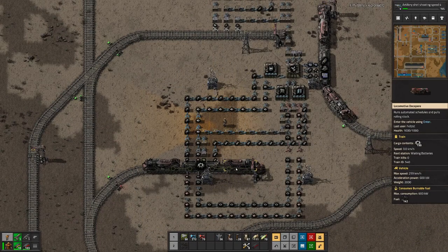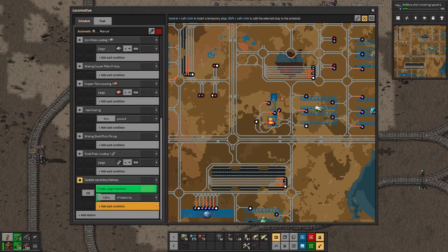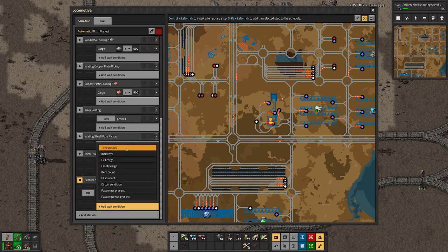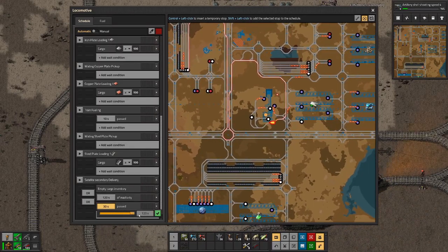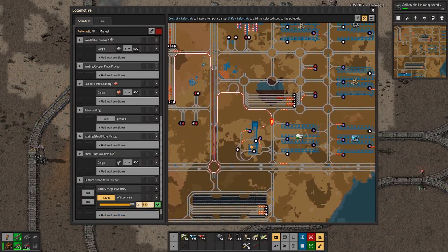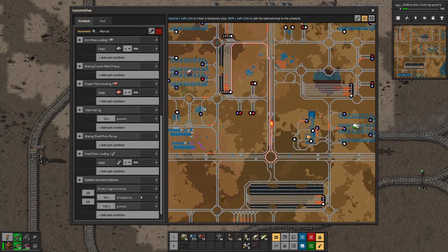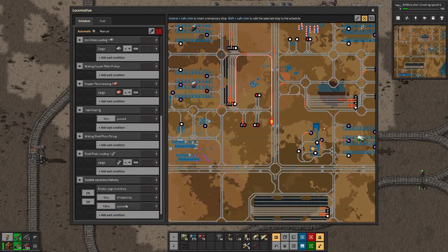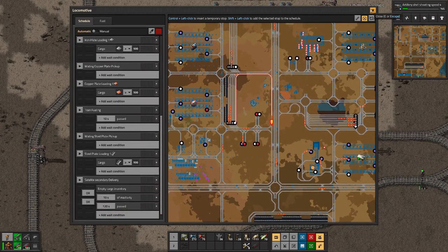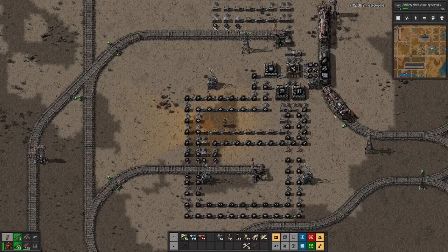Finally a train has arrived and it's been standing here quite a while. Basically the same thing here - we have the waiting condition with two minutes, plus inactivity of 10 seconds, so at most it stands two minutes there and then the next train can come in.